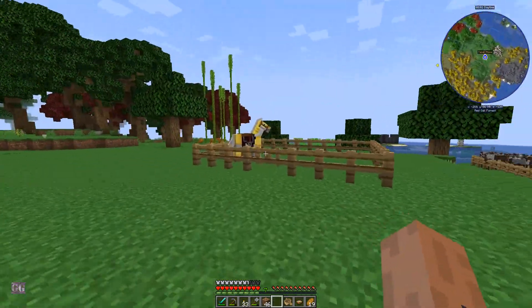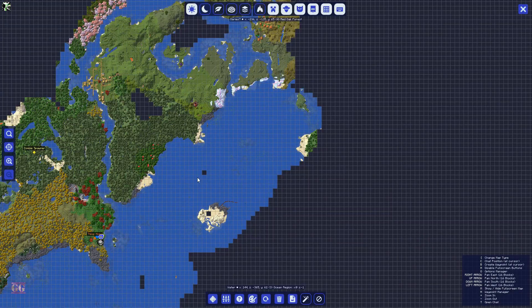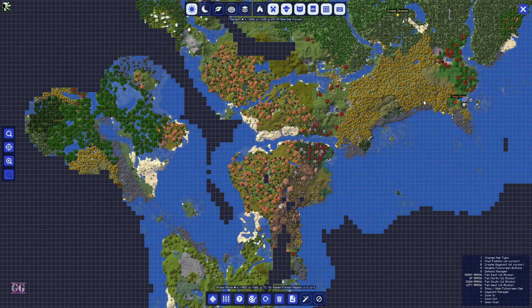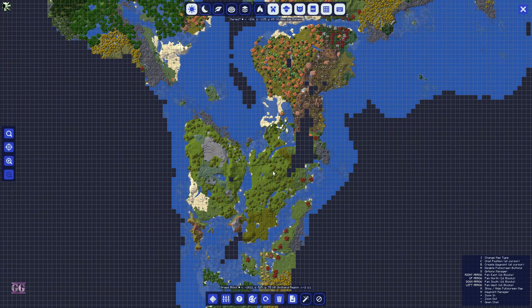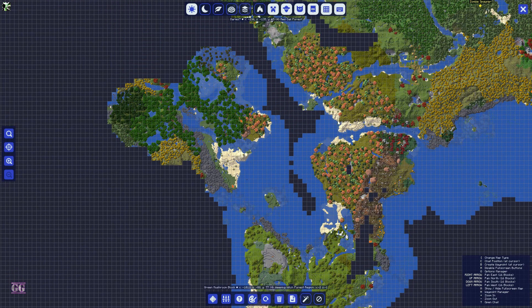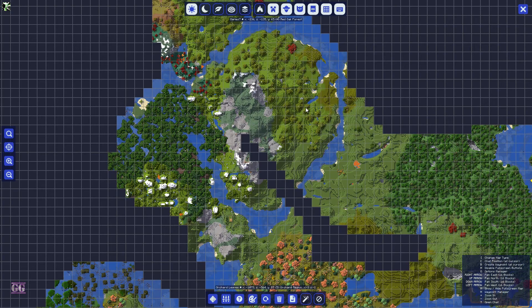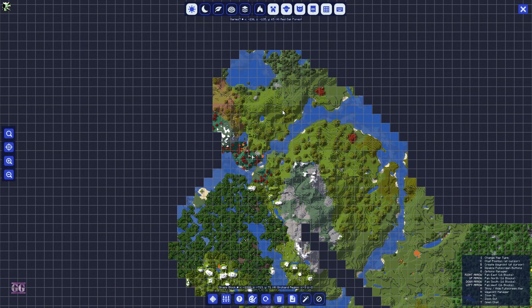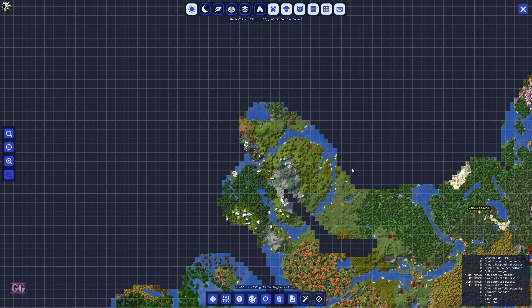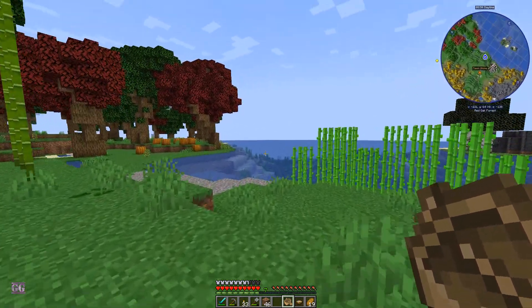I'll go there and bring you guys along when we are over by that island. I want to move further away from spawn - I want a nice area close to a village. That's kind of why I was looking at this location as well, it's close enough to a village. This might also be orchard - yes, this is also orchard. I'll go there and bring you back in a sec.